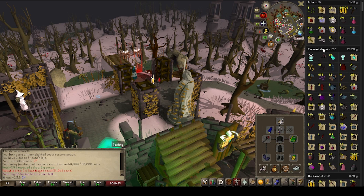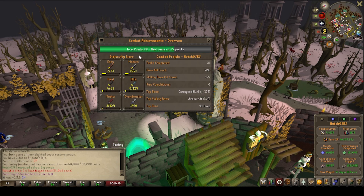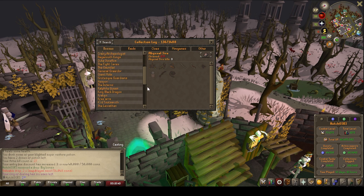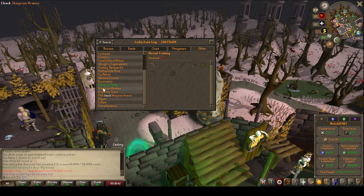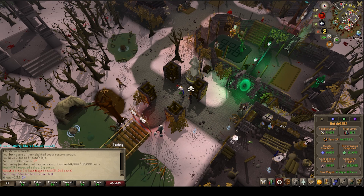Talking of Revs, have a look at this rev tab. We've killed 767 demons on task. We've got ourselves the 4 mil emblem, Thammaron's Sceptre, 36 bracelets, and an Ancient Totem. We're actually quite close to green logging Revs in just a short amount of kill count. With 2200 kills, I only need an Ancient Crystal — the 7.5 mil one I think — and a Craw's Bow. But for now we will continue carrying on the grind as usual.